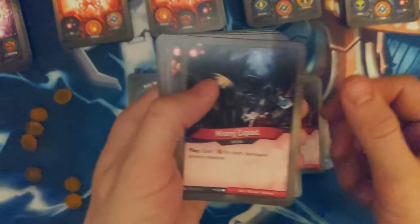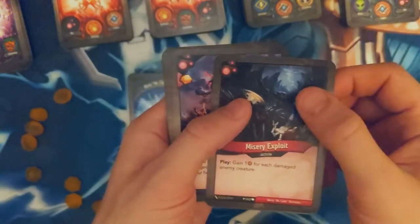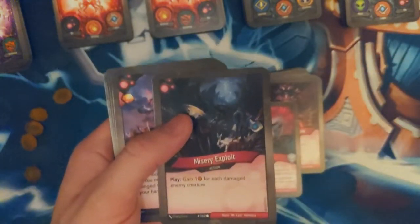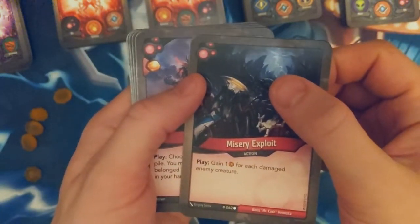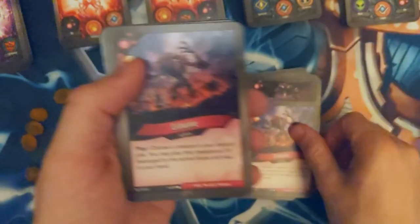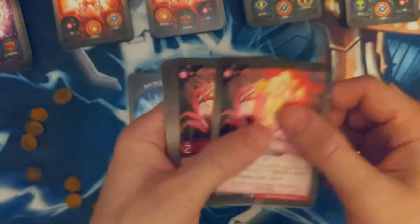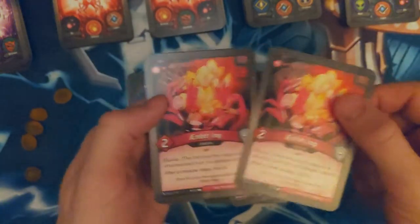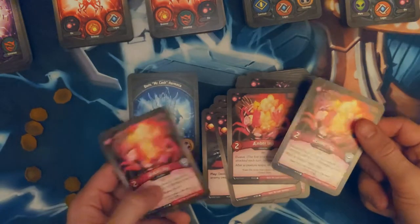This is a decent control, keep the board controlled. Although board control is not necessarily the best thing to be doing in this game because it doesn't really get you anything. Two Exhumes. Two Call the Weeks. I hate this card — I have three of them.